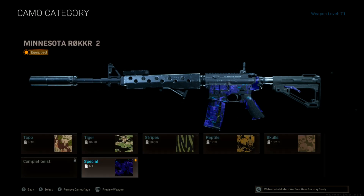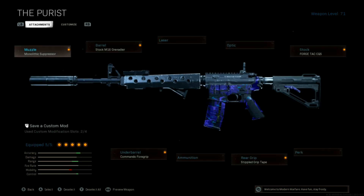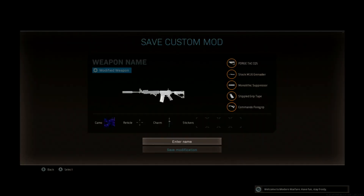What you want to do now is save this as a mod — name it something like CDL or CSR, whatever you want. It's a bit crashy, but go ahead and hit Save Modification.